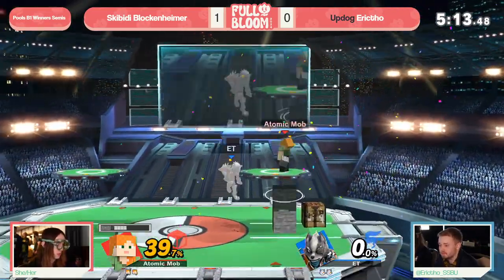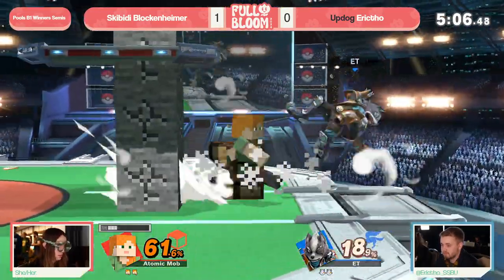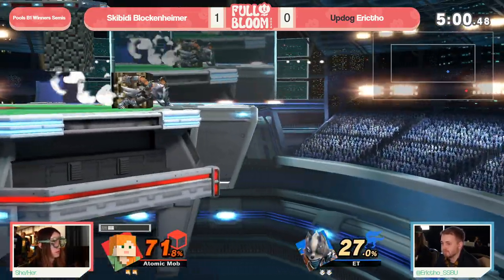Anvil out of disadvantage is going to be the name of the game as Blockenheimer is swinging back. I like the pressure there on that crafting table saying: if you don't make your way back to stage fast, I'm going to break this, taxing those very limited resources even further.